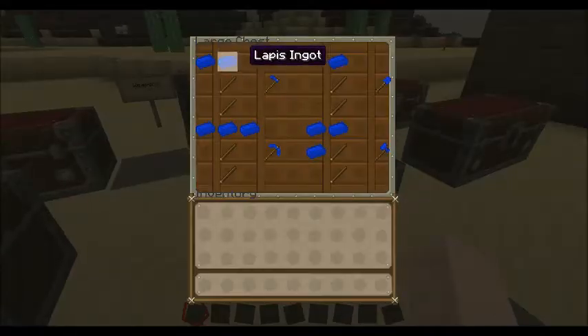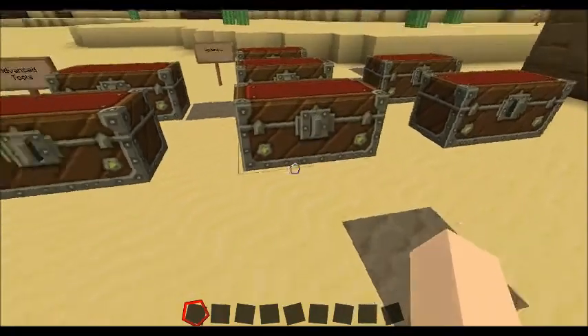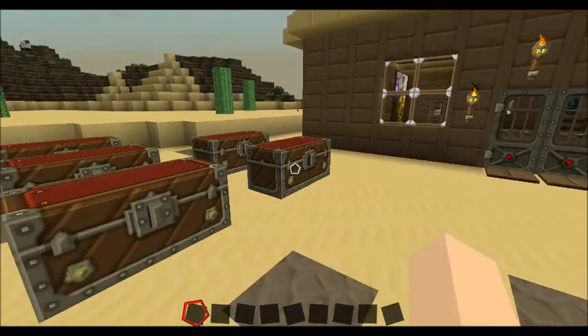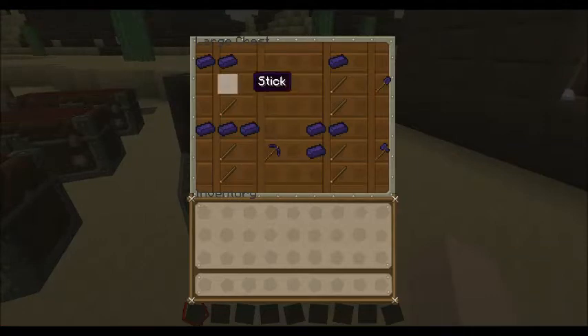You do pretty much the same thing with lapis — two lapis and sticks for a hoe, two sticks for a shovel, and so on. The lapis durability is a little higher than diamond — it just says higher than diamond. And just like lapis and redstone, it's the exact same thing for obsidian — two obsidians and sticks for an obsidian hoe and so forth. Obsidian is higher than lapis, which we already know is higher than diamond.